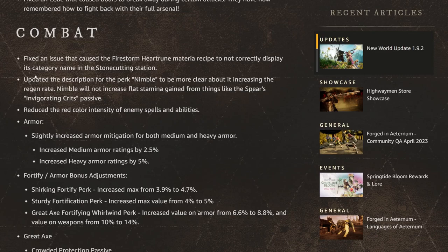They fixed an issue that caused the Firestorm Heart Room Material Recipe to not correctly display its category name in the stonecutting station. They also updated the description for the perk Nimble to be more clear about it increasing stamina regeneration rate — Nimble will not increase flat stamina gain from things like Spear's Invigorated Crits passive.